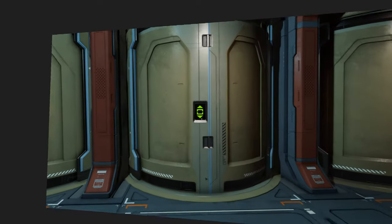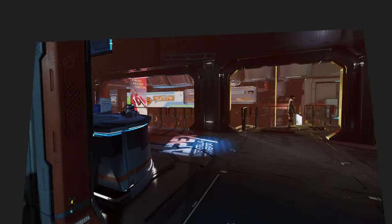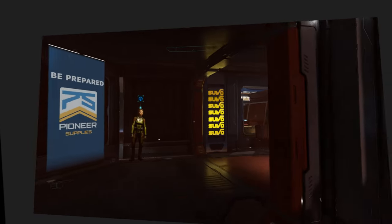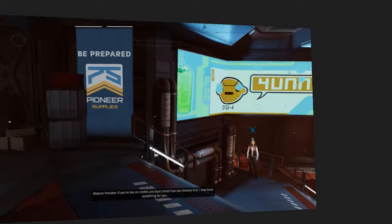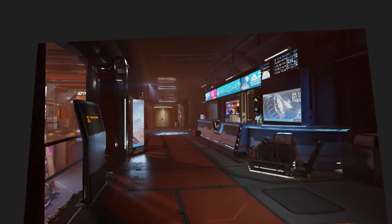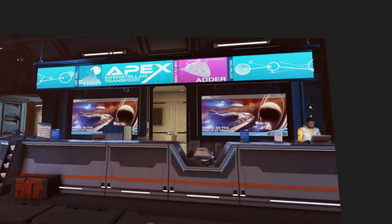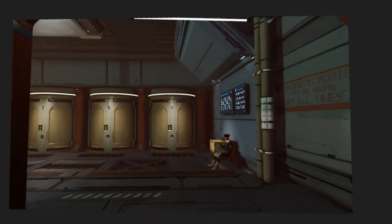Probably these are tubes for the shuttle. I think I'm gonna take a shuttle later on. Pioneer supplies — that's a girl again. So every station probably will have most of the same things. I like this very much. Let's go to the hangar.